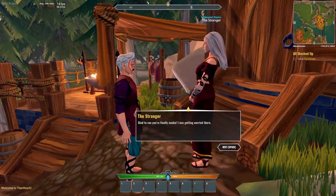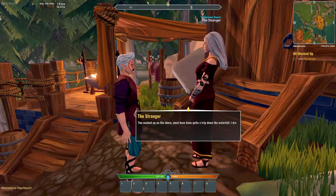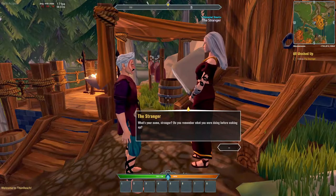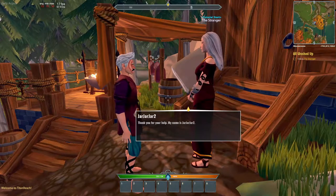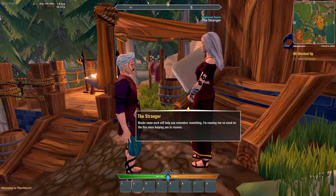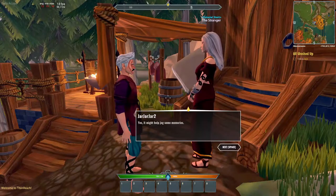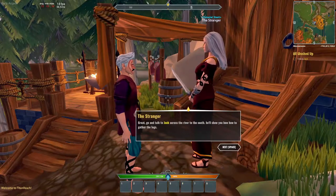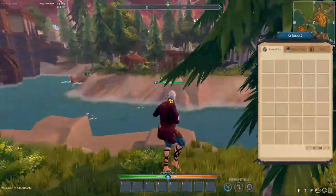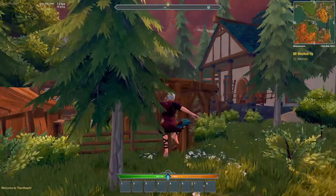We'll talk to the stranger over here. So apparently I fell down a waterfall and she used up all her wood warming me up. Now I need to go help get some wood. There's also Jack the Lumberjack nearby — what a classic name for a lumberjack. In this game you can jump and you can roll by pressing Q. You'll learn about most things in the tutorial, but some things you'll have to pick up by pressing random buttons.